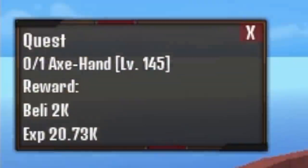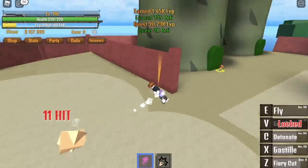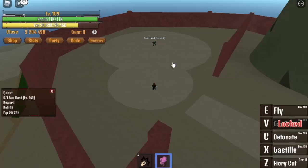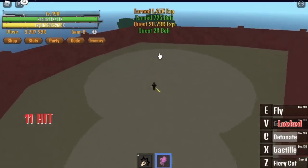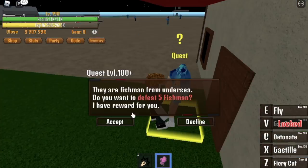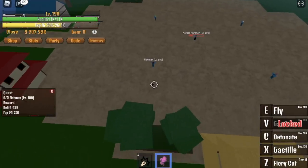When you reach level 145, you can now start defeating the axe hand — easy. You're gonna do this until you reach level 190. At level 190, you can now proceed to the next island, the shark island. We have a quest to defeat 5 fish men. You can use your C skill, Detonate, to defeat 2 at a time — even if they are far apart. Why 190? Because the damage at this level is enough to burst those 2 mobs.